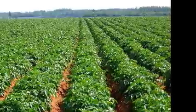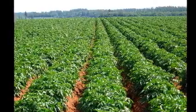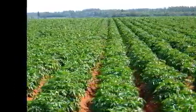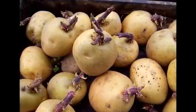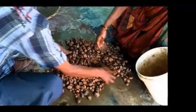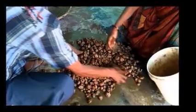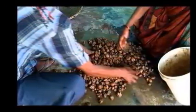A combination of management practices can effectively control the occurrence and spread of the disease. Select tubers from a healthy crop. Treat tubers with mancozeb at the rate of 5 grams per liter of water for 15 to 20 minutes.